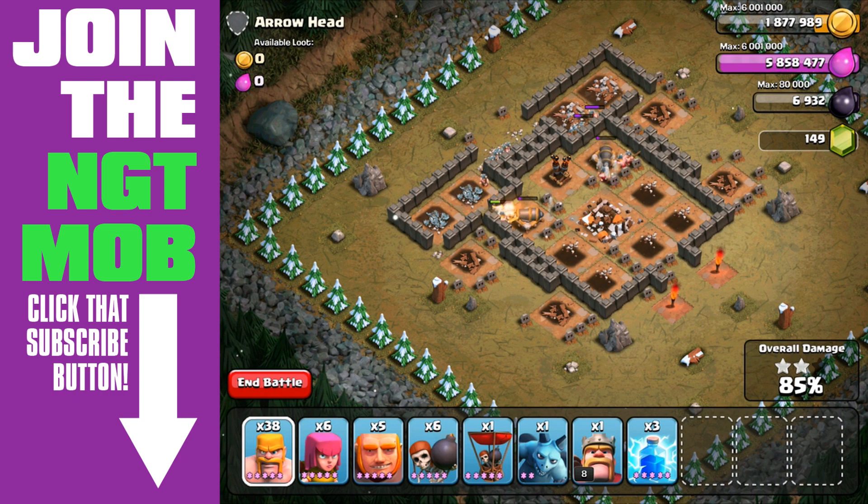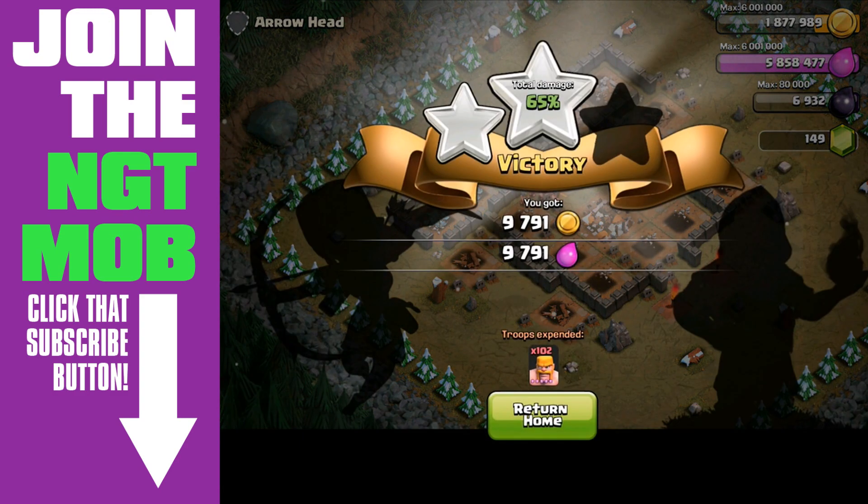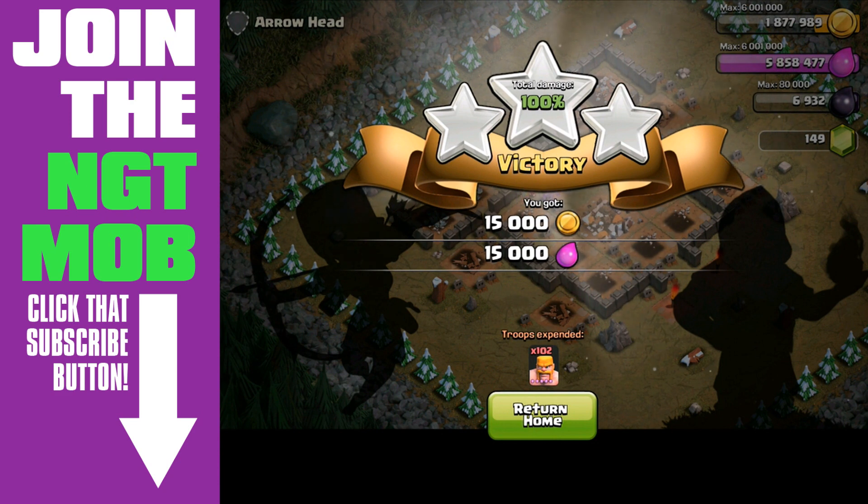The thing is, bringing all the barbarians in at the same time, those three mortars in the middle are going to have a tough time taking them all out, because there are a bunch of separate groups of barbarians and they're a lot more resilient than archers. So this is the way I'd suggest to do this mission, Arrowhead — and it worked out quite well.